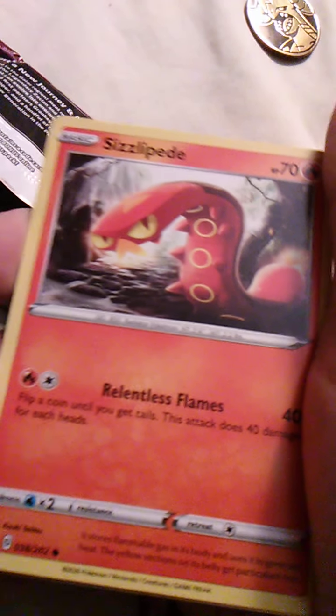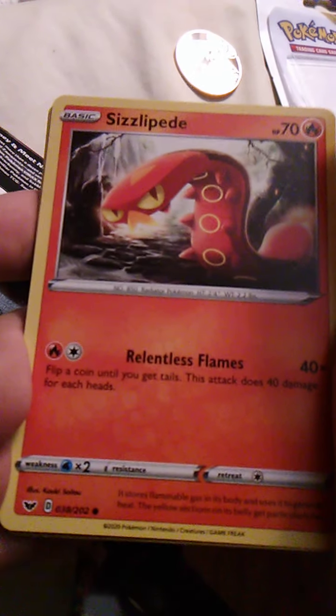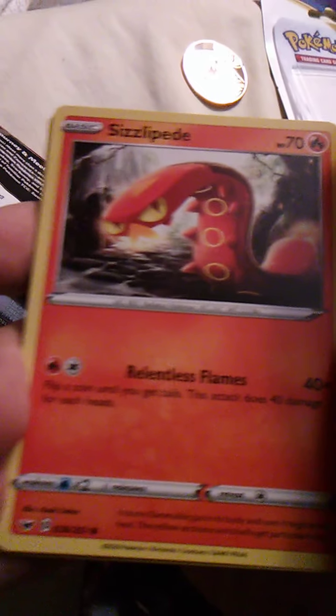It was introduced in Gen 8, if I'm not mistaken. Relentless Flames. You first meet it with — what's his name? The fire gym guy. I want to say Kabu or something like that — I know it starts with K, he's an old dude. You catch Pokemon there, and that's the first time you run into a Sizzlipede.